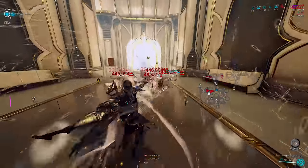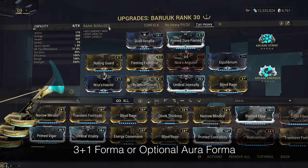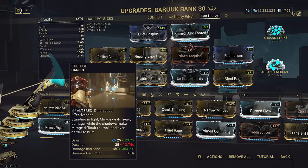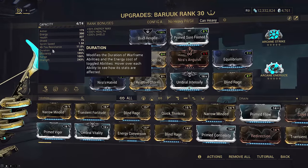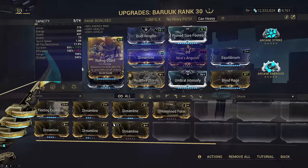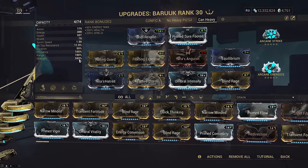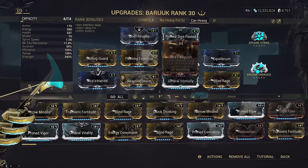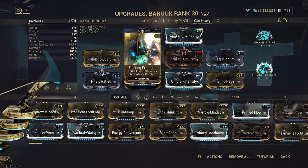Now let's look at the other Baruuk build. This one is a little bit more contemporary like the ones you've seen. This second build is identical to the first, however it uses Brief Respite. This is a max DPS giga build. The helmet is Eclipse on your one, but if it's a darker tile you can use Roar. Neither skill lasts very long and Roar can be very expensive to cast. Alternatively you can run Streamline instead of Fleeting Expertise if you want more duration, but that's up to you. The rest of the build is the exact same with identical strength and range benchmarks and the Reactive Storm augment. We even still have Equilibrium and Energize to deal with the energy economy.